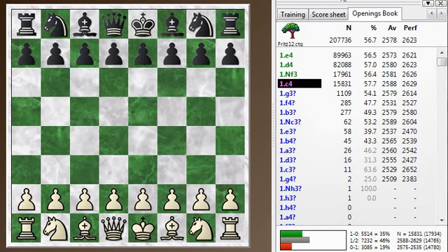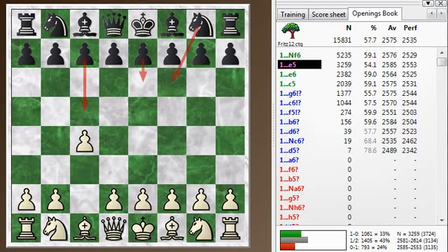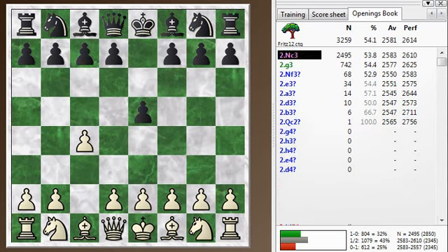Let's take a look at that with the opening book. C4 is the English opening — one of the top four moves. My opponent played E5, but you can also play Knight F6, maybe the most common move here, E6, or C5 going into a symmetrical position. He chose E5, and this is the reverse Sicilian. You can imagine if White had played E4 and Black had played C5, that would be a Sicilian — so this is just a Sicilian with the colors reversed.